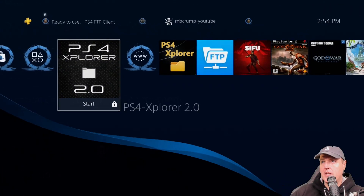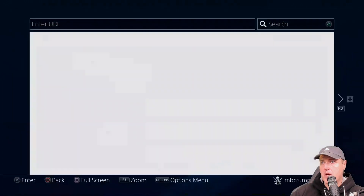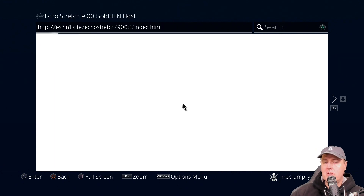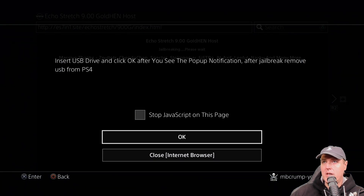My system just rebooted and GoldHEN is not loaded. We're going to begin by going to the internet browser. I'm going to use Echo Stretch's 7-in-1 site, accessible by going to es7in1.site. One thing to note is that if you visited his site or any other site prior to 2.3 coming out, you should go into your web browser, close the pages, clear your internet cache, delete cookies — all of that good stuff before proceeding.